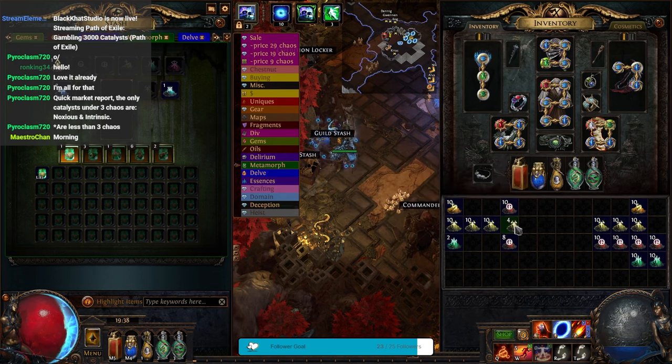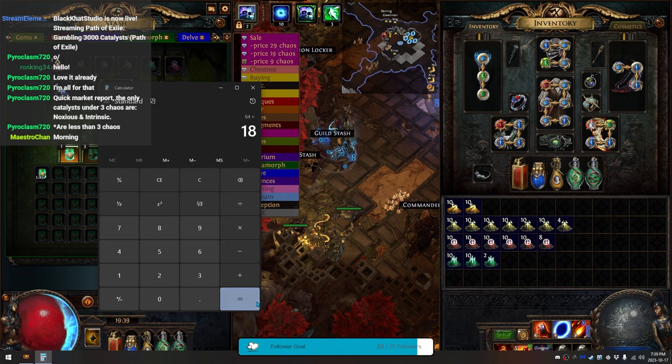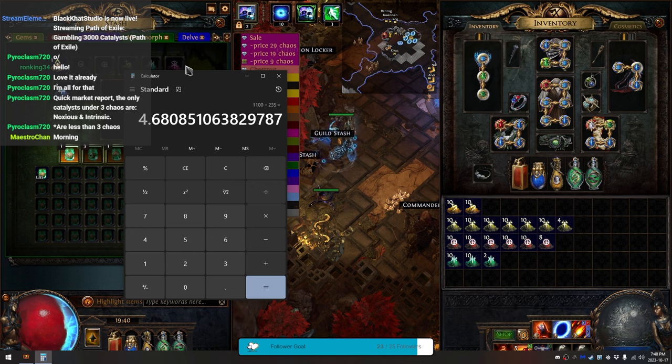560 for the unstables. We have so many prismatics — 64 prismatic catalyst, that's 1152 on its own plus the 560. We have 58 fertile times nine chaos apiece: 522, then plus 66. That's how much we grossed right there — almost exactly 10 divine. Then minus the original 1200, we have 1100 chaos profit.